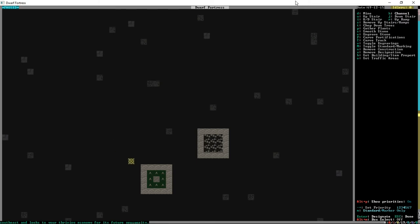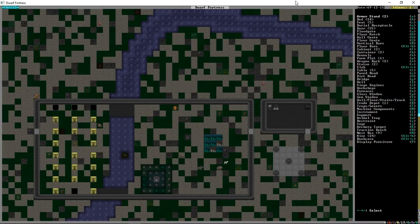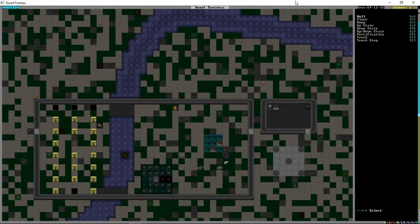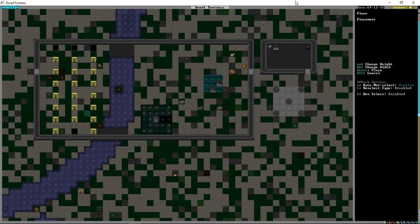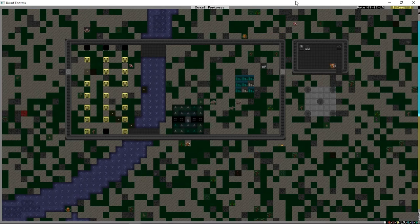We're going to go down one more level, designate H to channel, make sure nothing is below that, and remove this final piece. We're also going to build C for floor and go out by two using diorite — that's going to give us access to the area where we want to build the well. Then build Shift-C for floor again, two diorite, and we'll wait for those to be built before placing the well in between them.